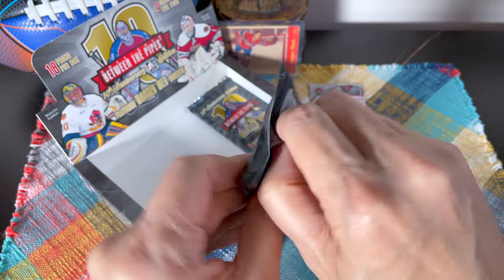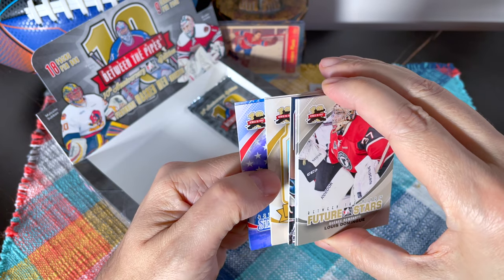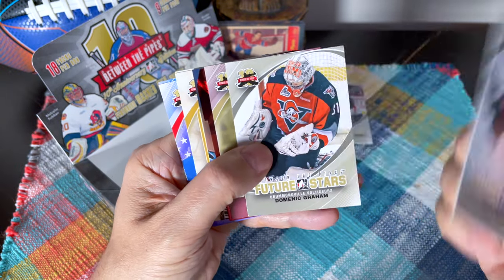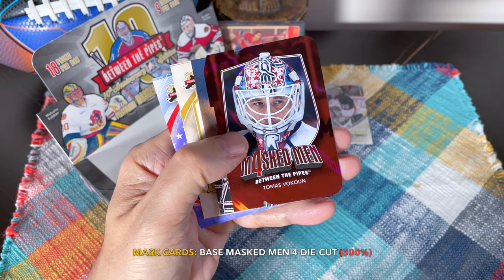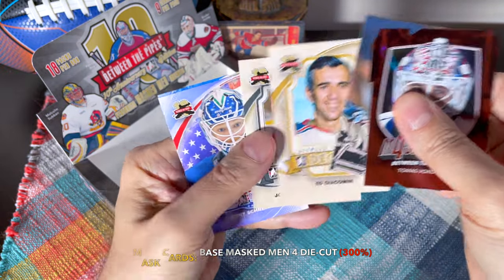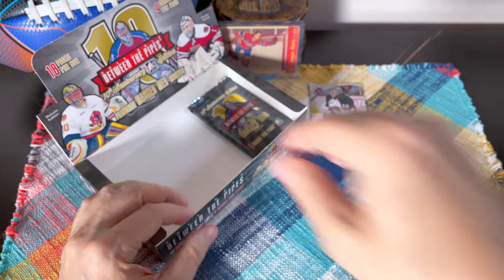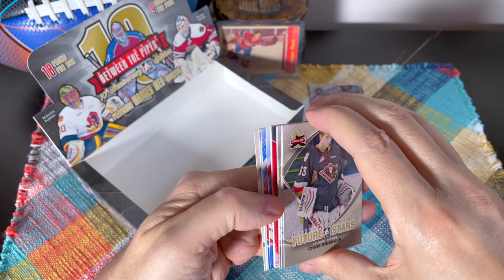So far those two autos were absolute home runs — a vintage auto, I mean come on! What is this? I'm freaking out here, I'm too excited. We do have another one of the die cuts — there's Cory Schneider, who was just sent back down. And we have a Thomas Vakoun mask men. As I said, I collect these — in fact I have this set. That's a Cujo, there's the Ed Jocamine, there's the Beezer with his cool mask, and there's Gil Villemure.